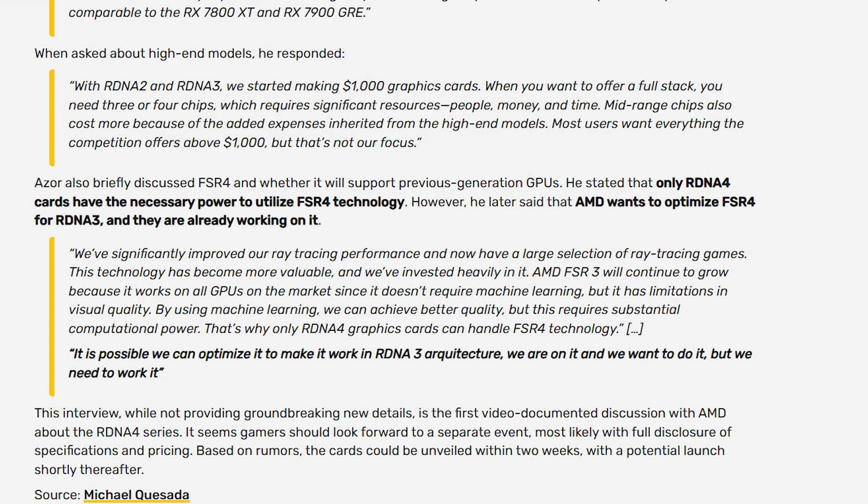If the RDNA 4 9070 launches around $400 and performs like a 5070, AMD is likely to win that segment. Ray tracing performance is rumored to be close to three times better than the 7000 series. Frank Azor confirmed in his interview that ray tracing performance will be vastly improved this generation — they've focused on it heavily before, but this time it's going to be exceptional across the board.